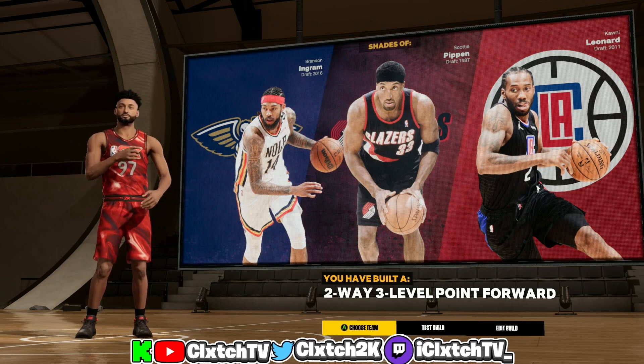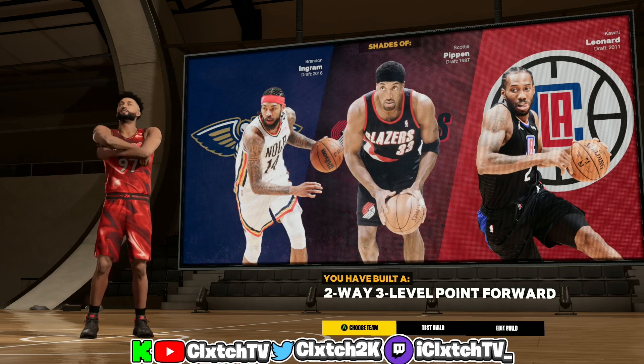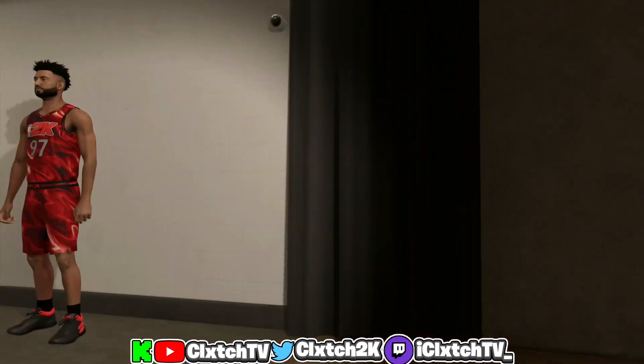This build is similar to Brandon Ingram, Scotty Pippen, and Kawhi Leonard — pretty good comparisons. As you can see, this build is called a Two-Way Three Level Point Forward, which is a pretty rare and cool build name. Now I'm going to show you my personal badge recommendations.